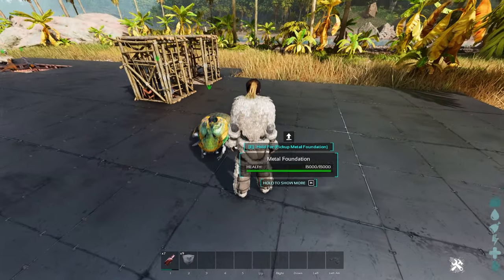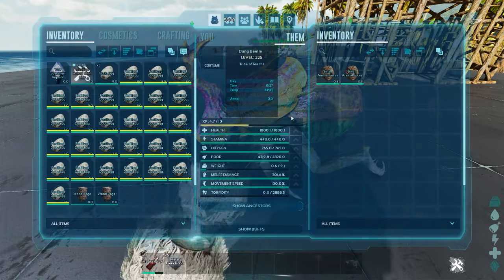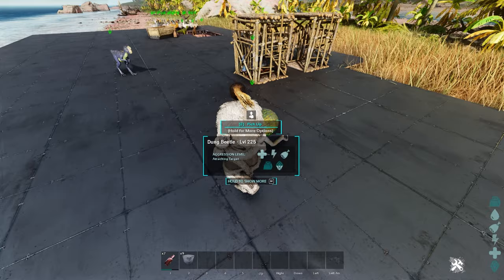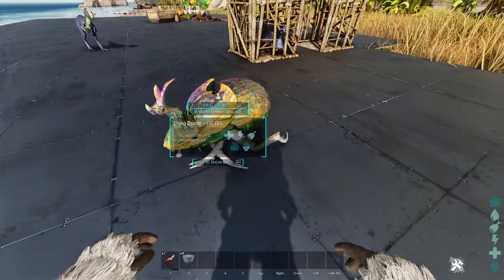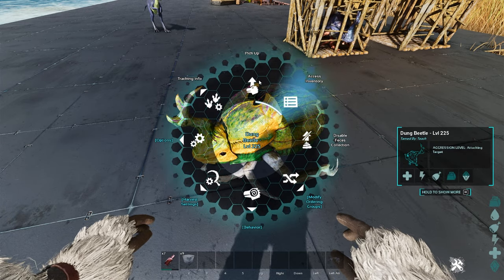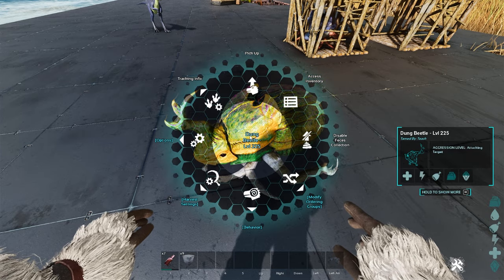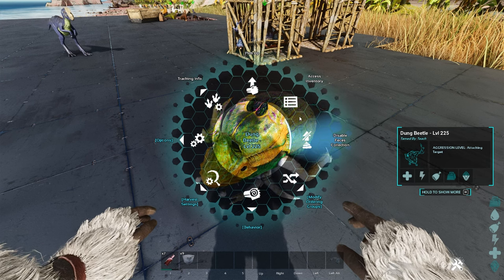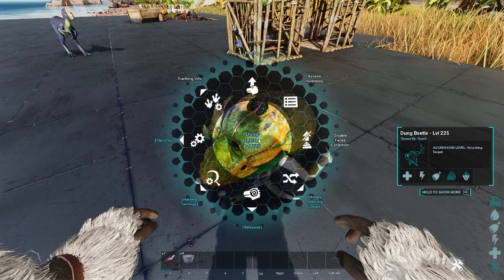You just saw him do it — when they kind of lean down and do that little lunge forwards, it means they are picking up poop. Now you can see it's in his inventory. Dung beetles now have the ability to pick up poop automatically. All you have to do is open up their interface and you can see 'feces collection.' Now they automatically pick it up — you no longer need to throw a whole bunch in their inventory.